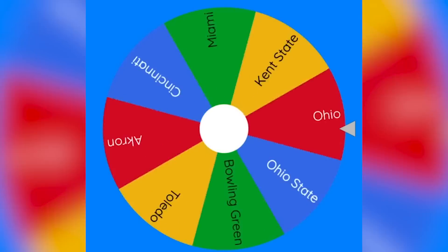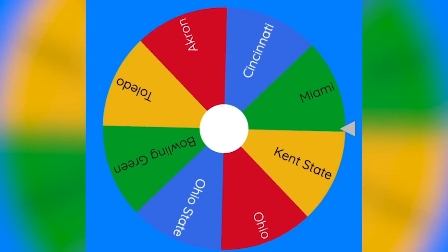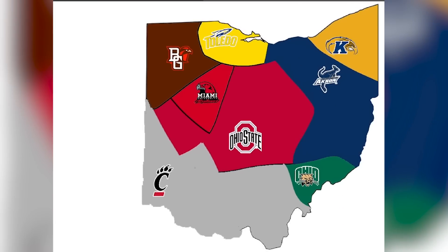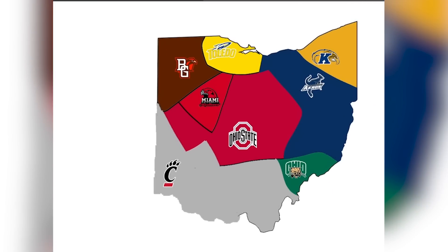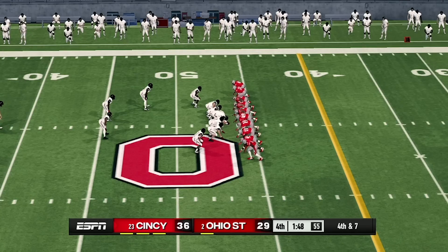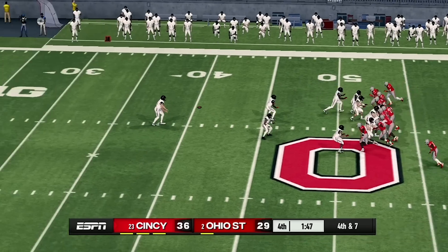Spinning the wheel for the next matchup — it looks like it will be Cincinnati. That's Cincinnati's first time attacking. They will be going northeast, and that looks like it's going to be Ohio State. This is going to be another great game. It's safe to say that probably none of us were expecting the score right now — Cincinnati is somehow in the lead.